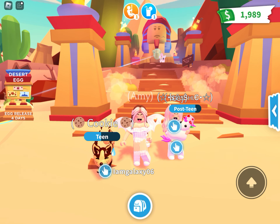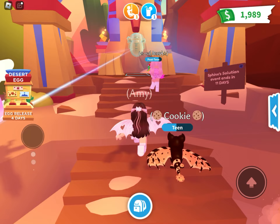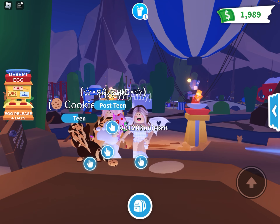As you can see, the update is completely Egypt-themed and we're going to be showing you guys how it works. Basically there are two eggs: a desert egg, which you can get from the gumball machine, and a royal desert egg, which you can only get by solving the sphinx riddles.